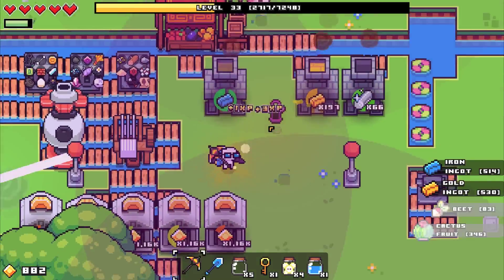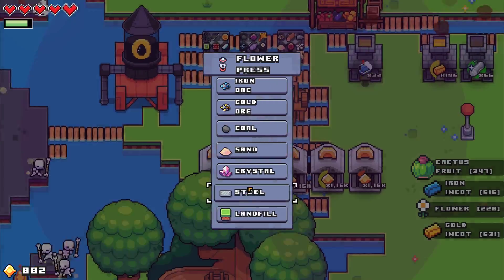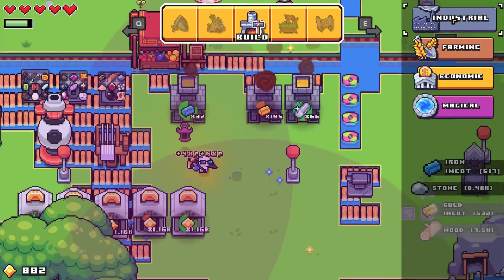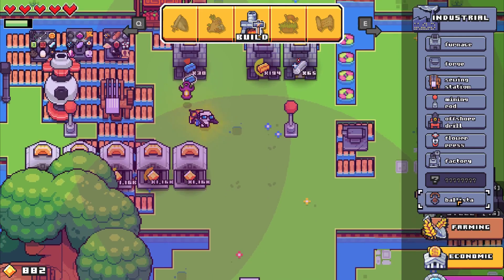Let's pop back over into this and take a look around. Do I have enough stuff for any more landfill? No, I need more poop. Of course I need more poop. How much — what does ballista cost to build? Ballista. Arrows, wood, brick. Well, I have enough for one, it looks like.